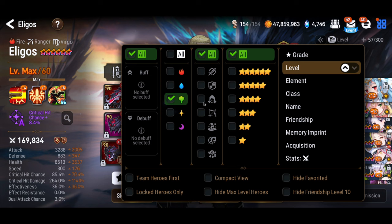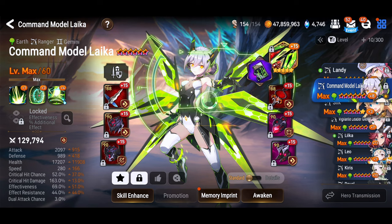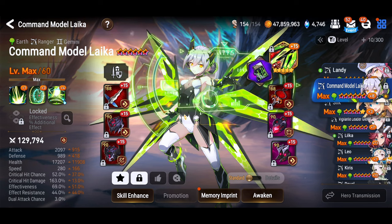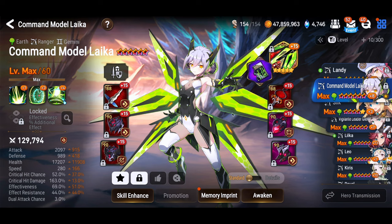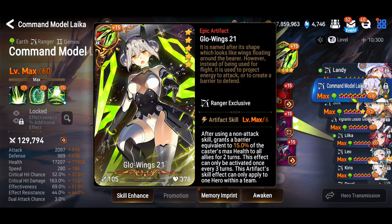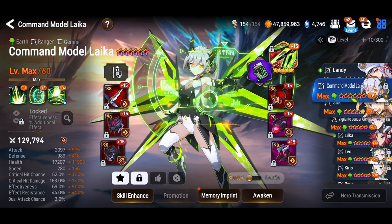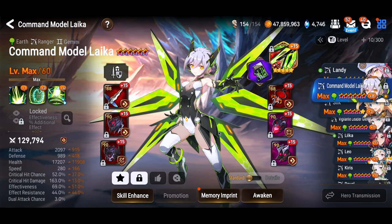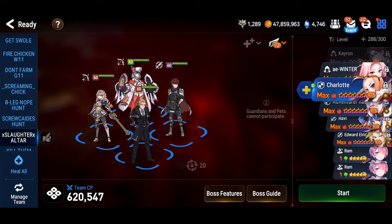If you don't have Elagos you can run Command Model Laika — she functions very well in this fight. Her S3 skill has buffs on it, her S2 gives attack buffs and dual attacks, and with it being a non-attack skill, if you run her on her own Glow Wings artifact you'll be able to give two-turn barriers to the whole team — yet another source of buffs. You do need to run her with her skills on, so make sure you slow her down. She shouldn't be this fast or she'll cycle her skills before you get into the break phase, and you really want her to use that S2 inside the break phase.